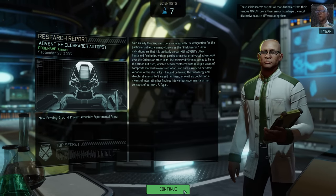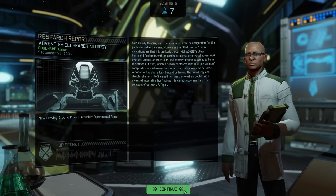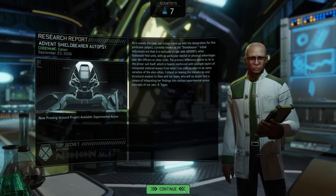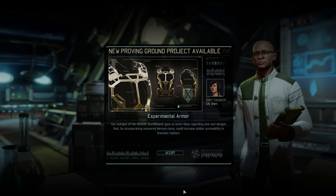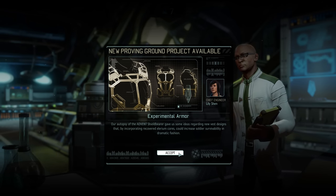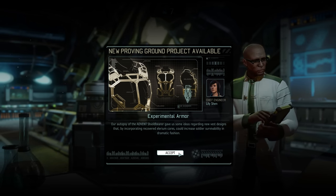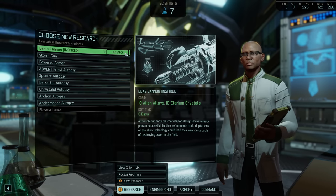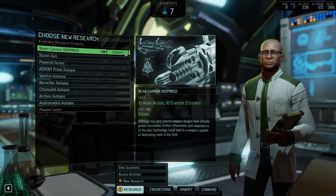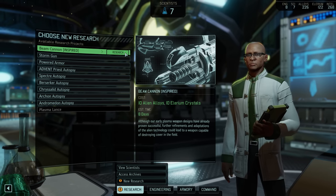The Shield Bearer autopsy unsurprisingly unlocks an armor-related project. Alongside ammo, weapons, and grenades, we can also unlock experimental armors in the Proving Ground — and there are definitely a few interesting ones among them. For the moment though the Proving Ground is busy, so let's queue up the Beam Cannon. The inspiration only takes away two days from its research time, but that's two days saved on a weapon we want to unlock as quickly as possible.